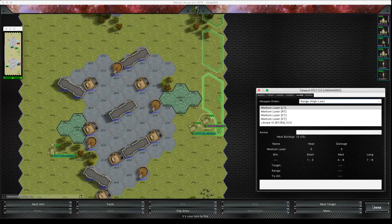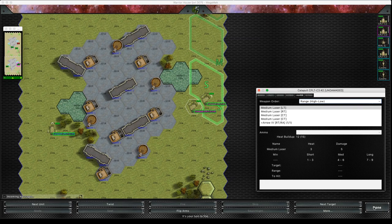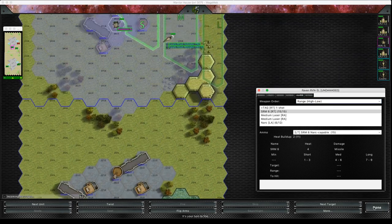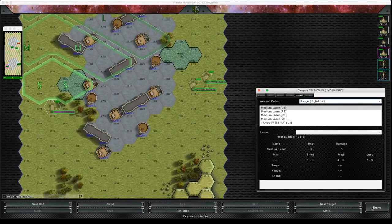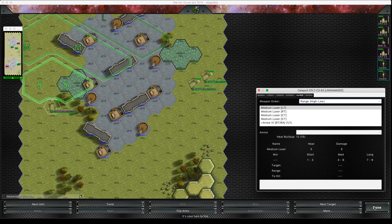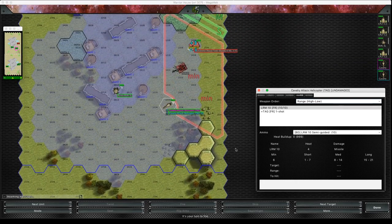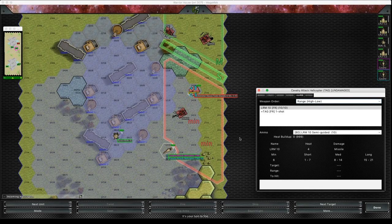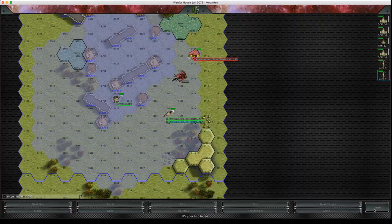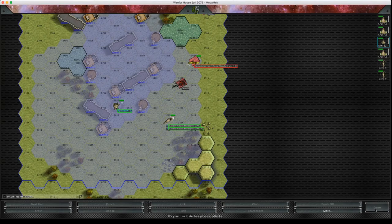I'm in two minds about whether that's a bit of a game-breaking thing to do — it's a bit gamey but it works really well. It only really occurs on that interface between the zero and one map sheet, or 17 hexes and beyond. I'm just going to skip the firing phase this turn.